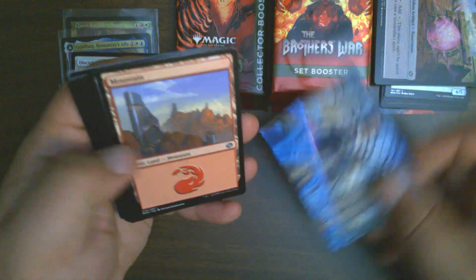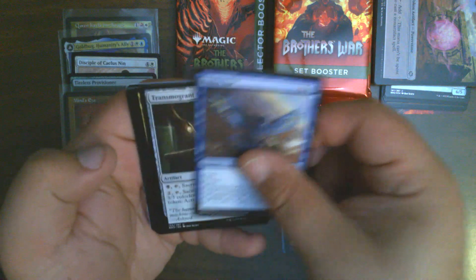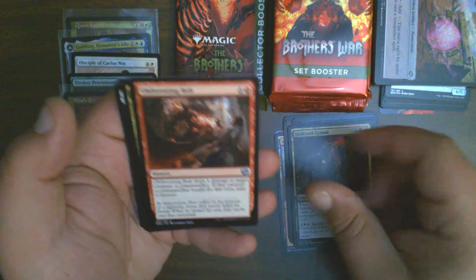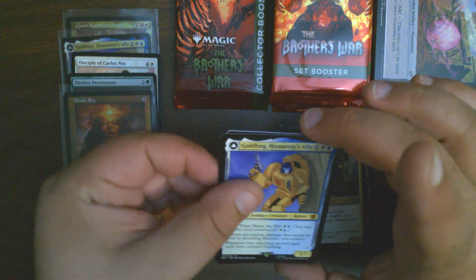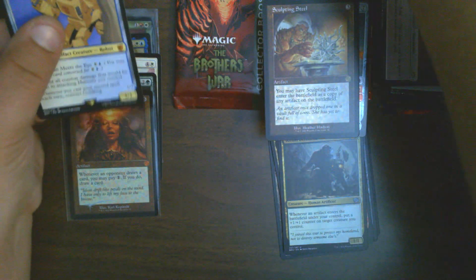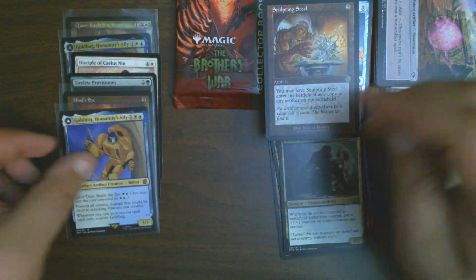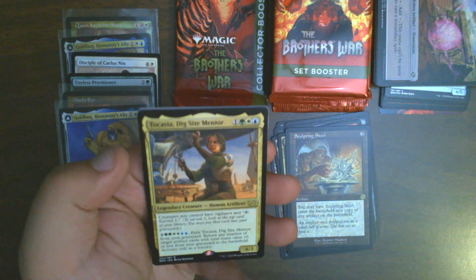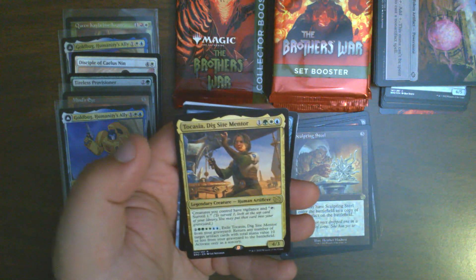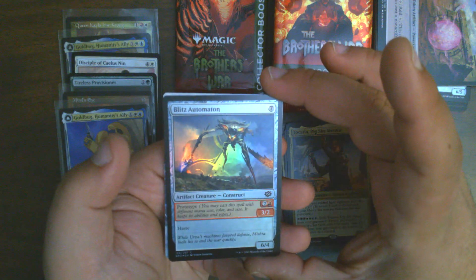Pack number three. We got a Hercule Art card, regular basic, and this bundle is exciting. Yodian Dissonant. Goldbug — hey, we just got a Foil one of him. Nice. And a Sculpting Steel. We got a Foil and Takassia — that is our third Takassia. And a Foil Blitz Automaton. And our Flip Card.